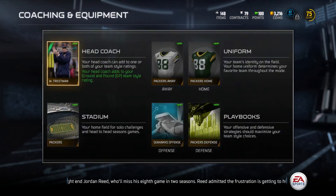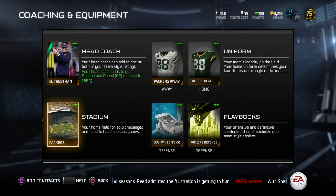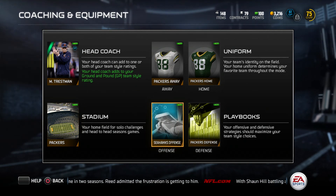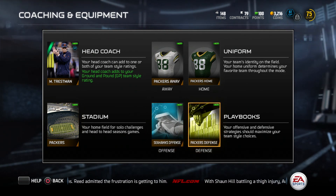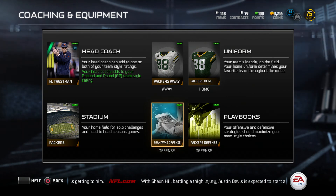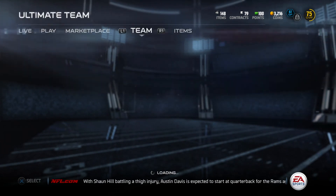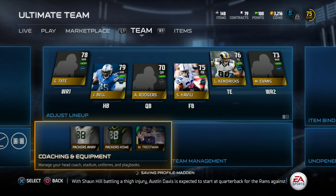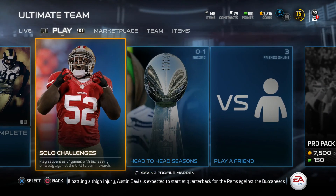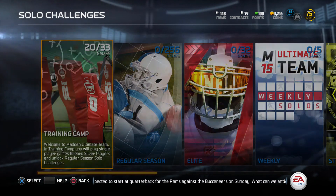I'm a Green Bay fan, so I have Green Bay's jersey. I got Trestman as my head coach, Green Bay Stadium, the Seahawks offense, and the Packers defense. The Seahawks offensive playbook has a couple of plays I really like — like the halfback counter — that Green Bay's playbook doesn't have. So we'll play one game to show you guys how easy these teams are to beat.